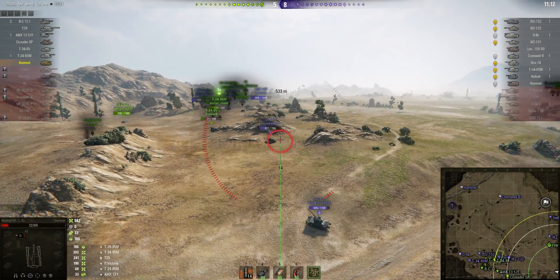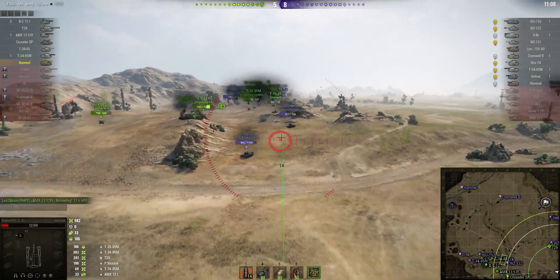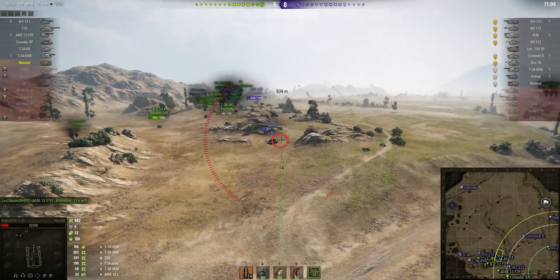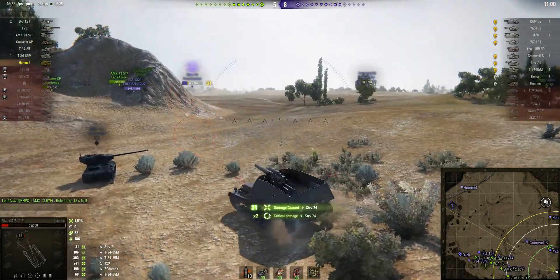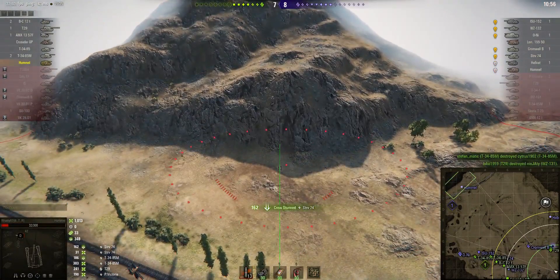The Stritzvarn 74 is almost loaded. A Wizzy-132 is being a nuisance, but luckily there was a 13-57 nearby. The Stritzvarn 74 didn't back up — it looked like it was going to, but Ratty only got a chunk out of him for 31 hit points.